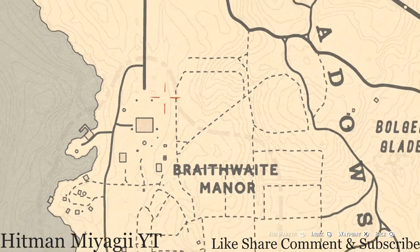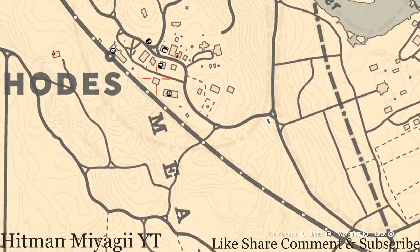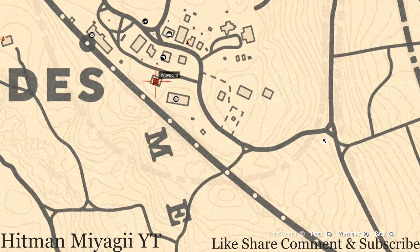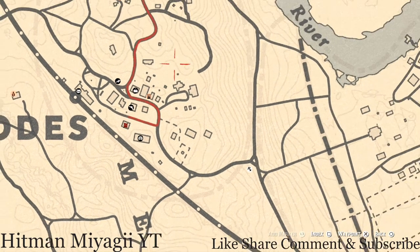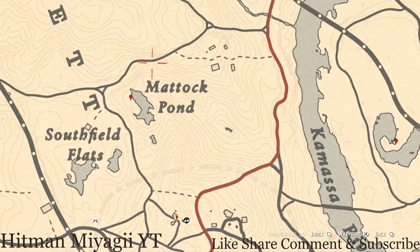I have a couple more things for you inside of Rhodes. There's a tarot card here — this tarot card is a Two of Pinnacles. And right here on the hanging platform there's another tarot card — this tarot card is a Three of Swords.